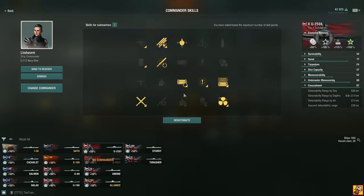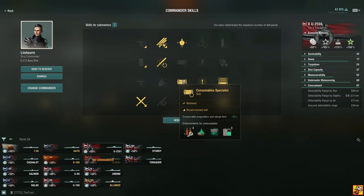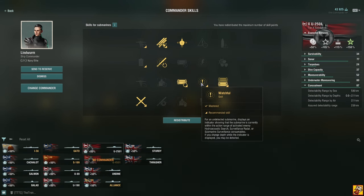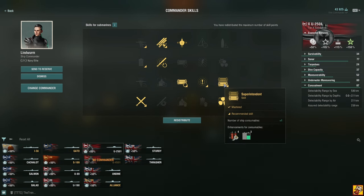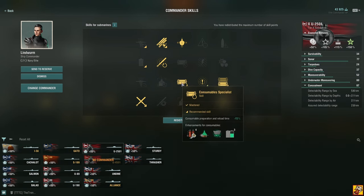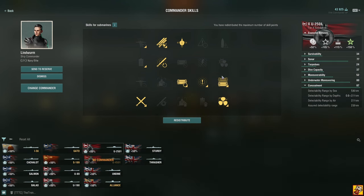This is a max level commander build. You want to go for these three first — helmsman, torpedo crew training — then watchful. After that, go for either casual specialist or super intent; I would go for specialist but either one is fine. Make sure you fill all three of these first before you move on to other things.